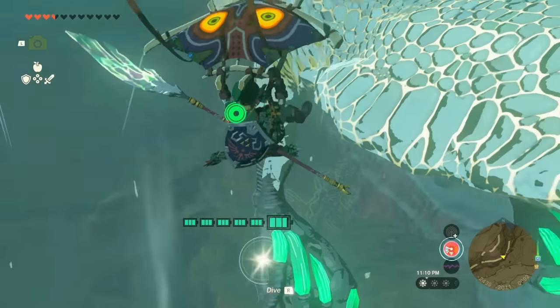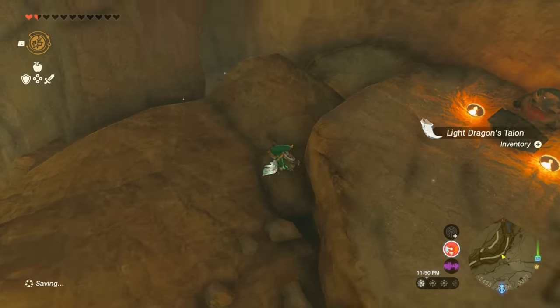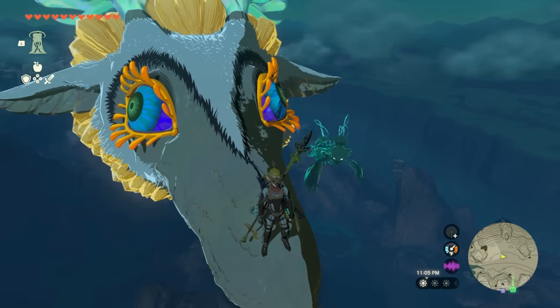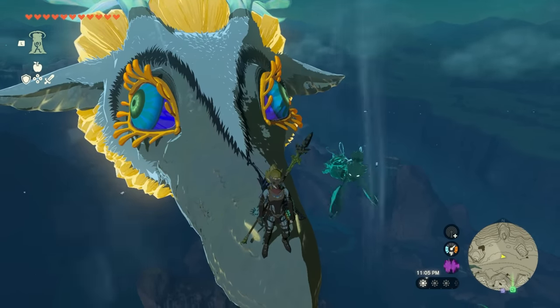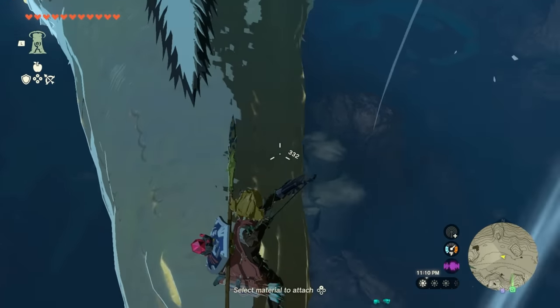You can get a claw by attacking their claws. The Light Dragon has it labeled as a talon instead of a claw — not sure why, but if you know, let me know. You can get fangs by attacking their mouth, but you have to hit the lower jaw. If you hit the upper part of their mouth, you'll accidentally get a scale.